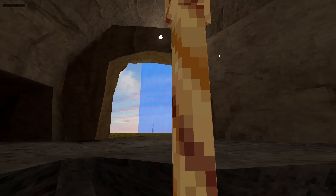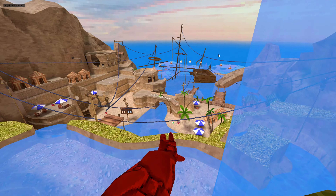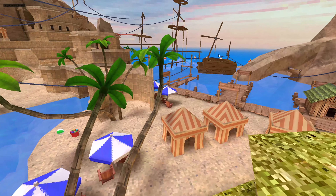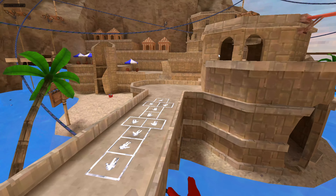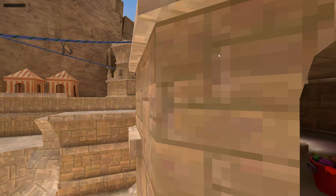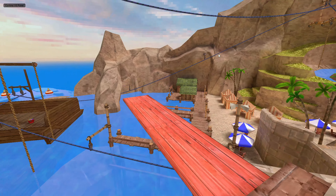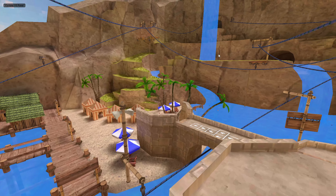The beach map kind of looks like an island — just look at the sand. Islands are made from volcanoes underwater: they erupt underwater, come up, and create an island. That's how land masses are formed — without volcanoes, there would be no land, only underwater terrain.